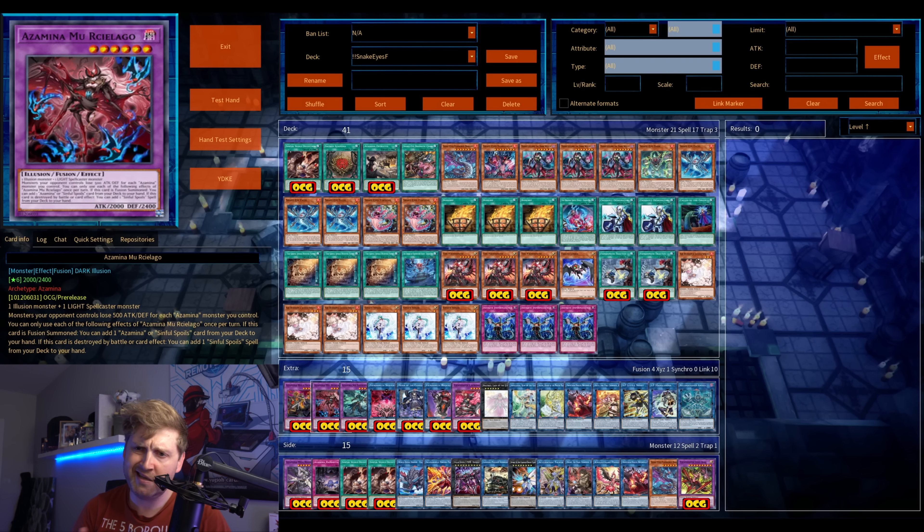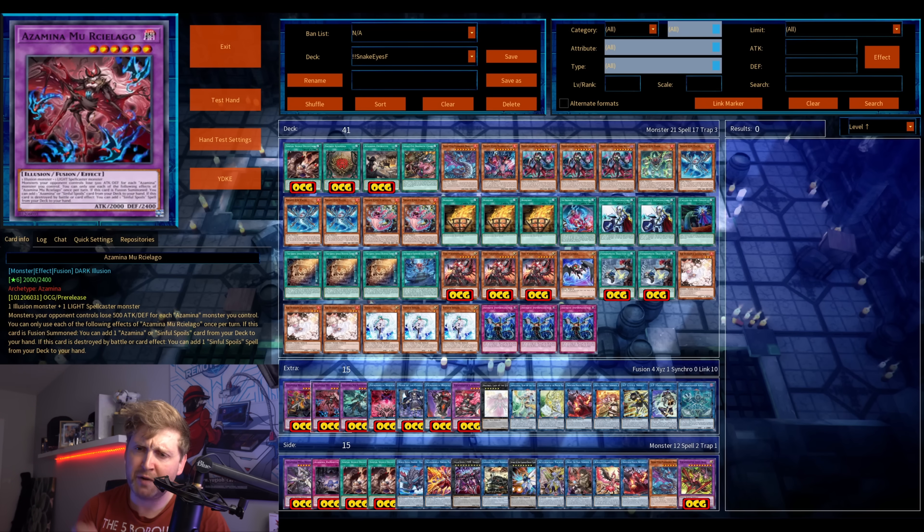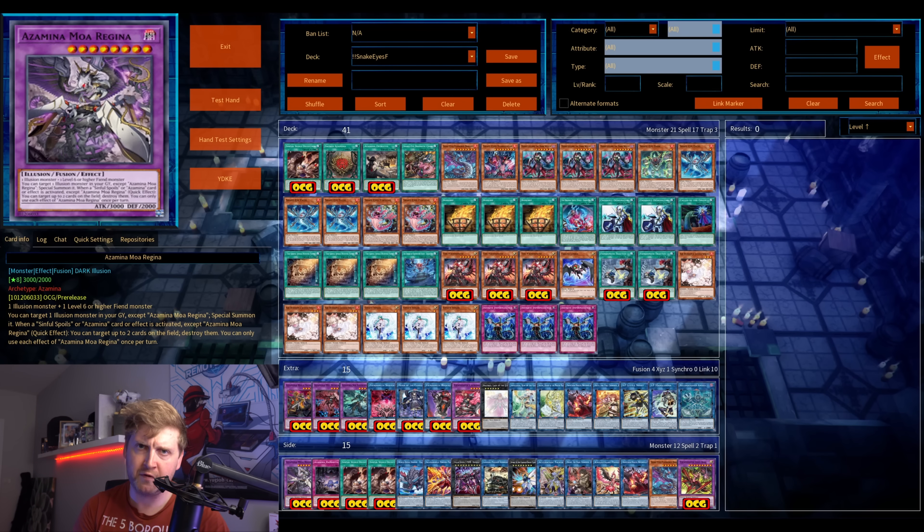Upon summon, you can search any Azamina card from your deck — that searches the fusion spells you'll see in a moment — or any Sinful Spoils card. The third one is an interruption: level six, upon summon sends one card from your opponent to the graveyard.